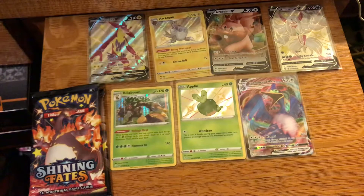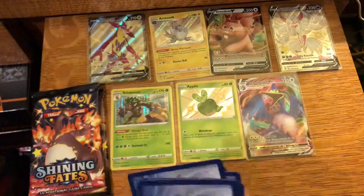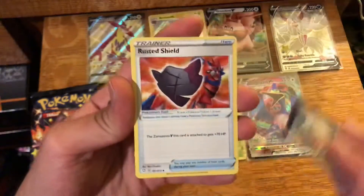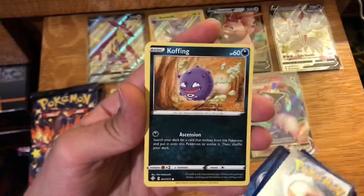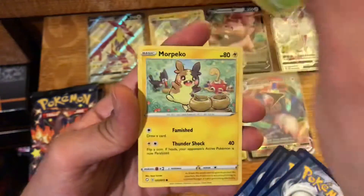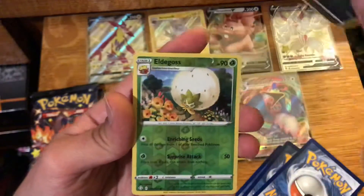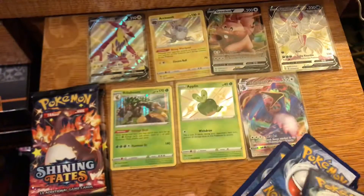Maybe they want to be nice and throw the Shiny Charizard VMAX in this Elite Trainer Box — you never know. Not doing too bad for our first Elite Trainer Box. Leaf Energy, Rusted Shield, Team Yell Towel, Eldegoss, Koffing, Horsea, Grookey, Morpeko, Spinarak, Reverse Eldegoss, and a Regular Rare Boss's Order.